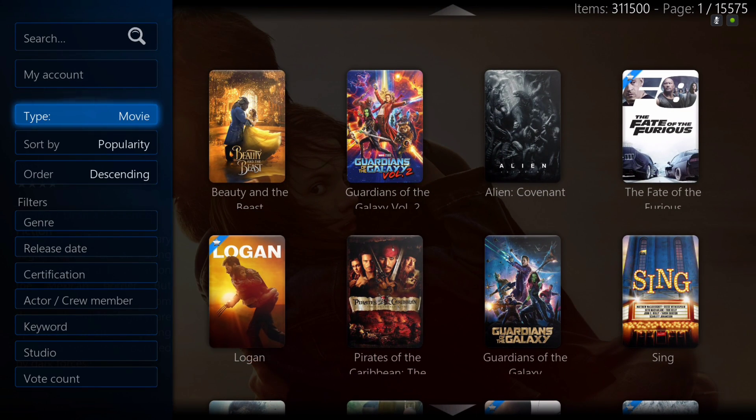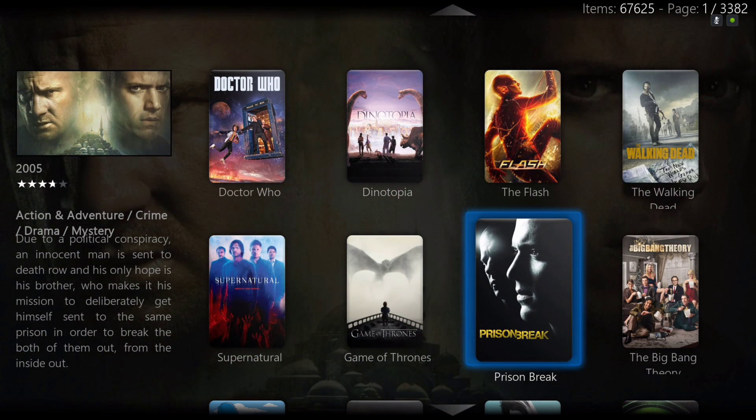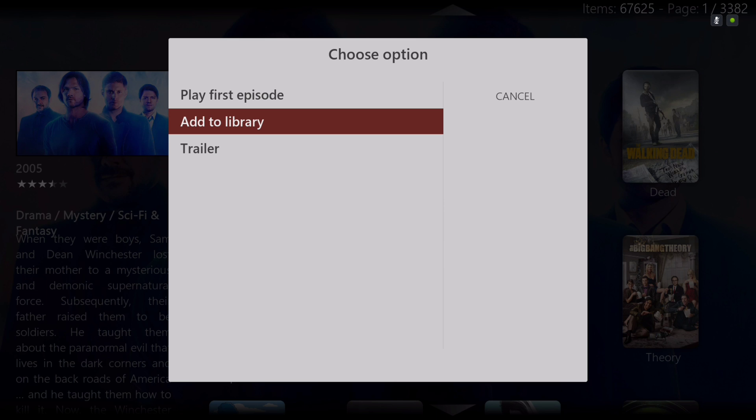When you slide to the left you can easily switch to TV shows. As always, you can hit the context button and this menu will pop up, and you can add it to your library if you want to populate your TV show library. The same thing goes with movies.